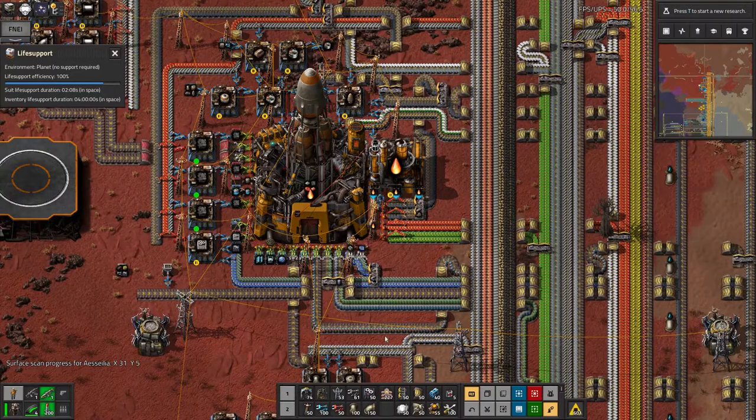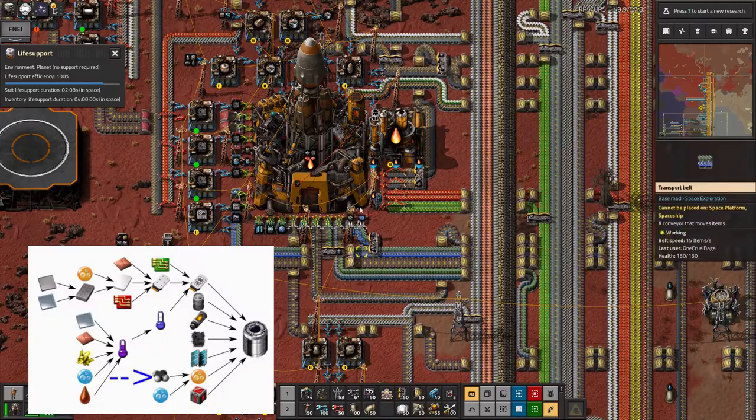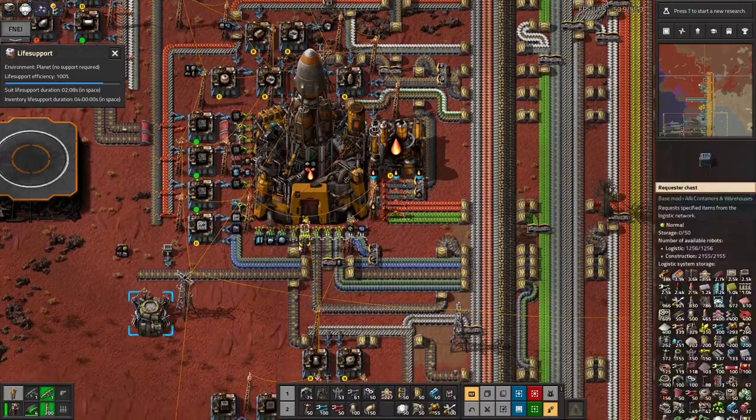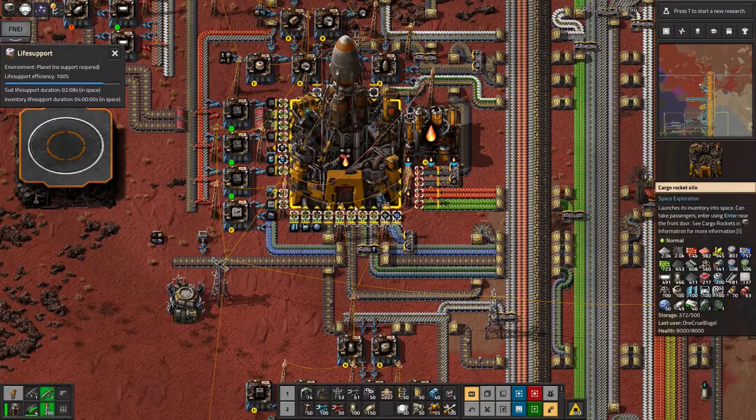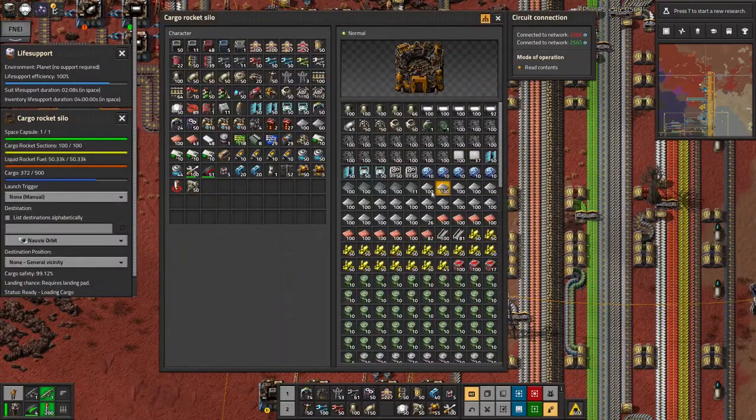The main addition here is the dispel bringing up these purple barrels which contain the petroleum gas I'm going to need. I've had a bit of a think about all the other things I want to take up with me and made sure they're all in there, including some I've loaded in manually like glass, iron, copper, and sulfur - grabbed off the belt or from the logistics network.